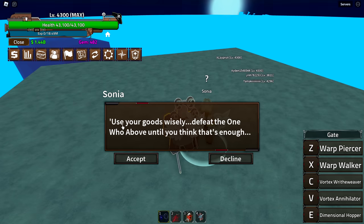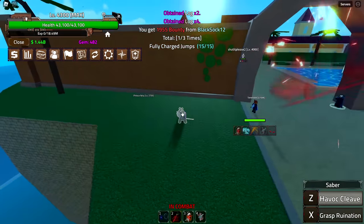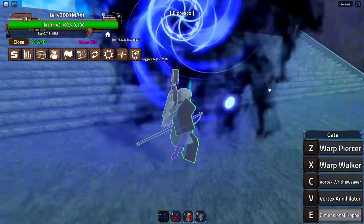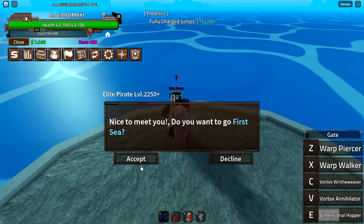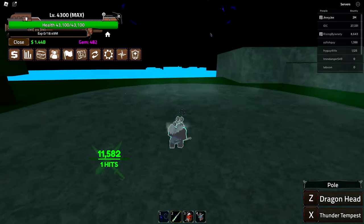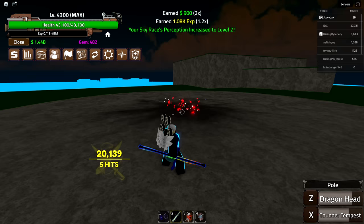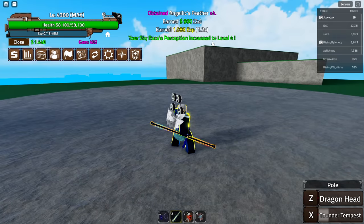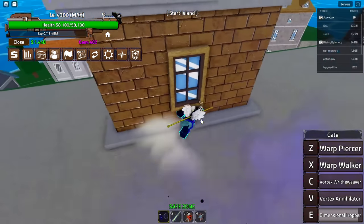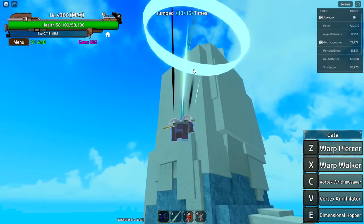Now that we have 350 feathers, we talk to the NPC who tells us to defeat the one above. Someone tries to PvP me but I handle that. Then I find the next NPC and realize I need to head back to c1 sky island to defeat the Rumble Man specifically with a pole weapon until I reach level five perception. I essentially just fight using only the weapon — it goes level one, two, three, four, and finally level five.